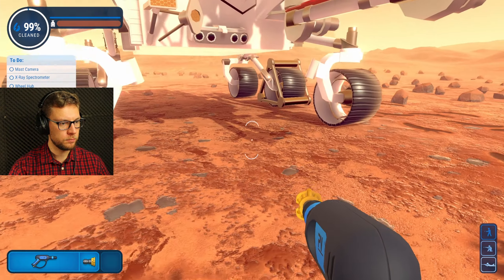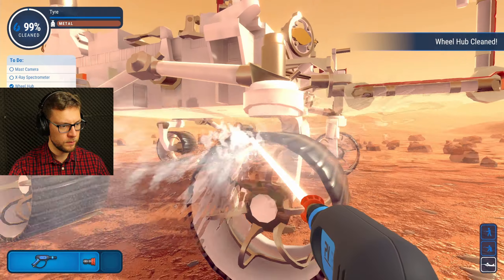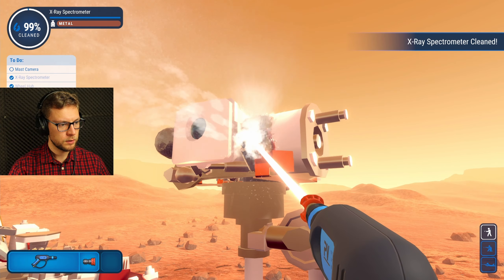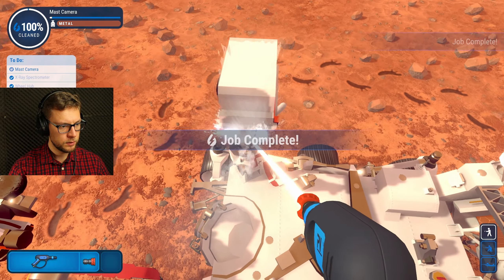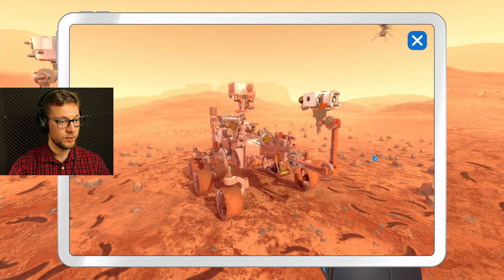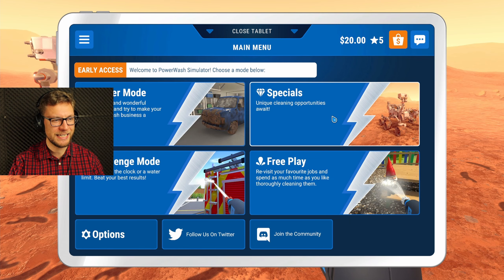What the hell is the wheel hub? Wheel hub — there's a tiny spot, how do I even get there? How am I supposed to get the wheel hub? Got it. X-ray spectrometer — that's the mast. Got it. And a mast camera — that's this thing. But didn't I clean you? Where could be a possible dirty spot? Is it this? Yes. Done — job complete. We cleaned the rover! I guess we can get a promotion now. Wow, so many small-type parts. Oh wow, you can really see the progress — it was really dirty before we started. 100%! Very well, that was the special rover cleaning power washing job.